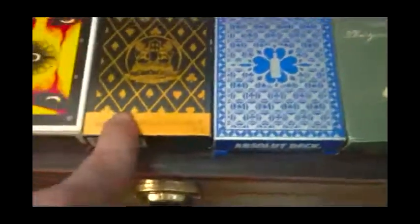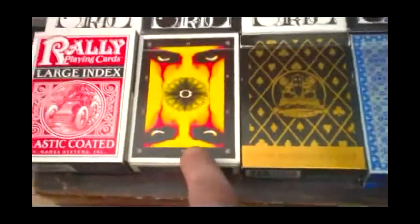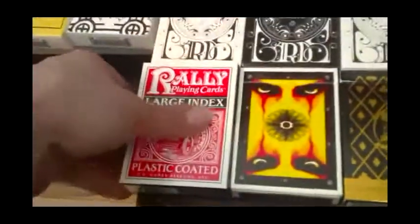Here's the Absolute Vatia, which is nice. The Massa. The Criss Angel deck. And Rally Playing Cards in blue — they don't have a red one. Then we go into some Theory 11 stuff.